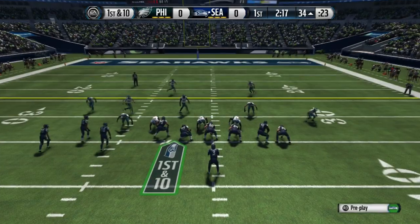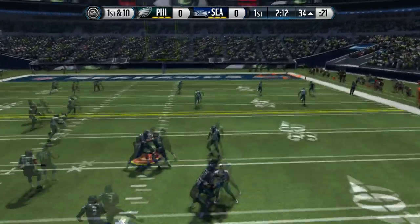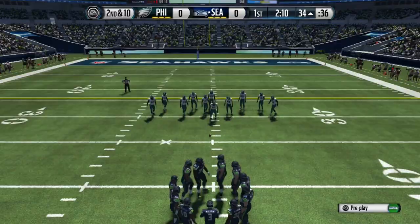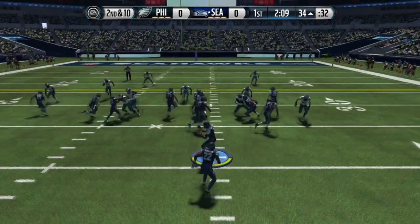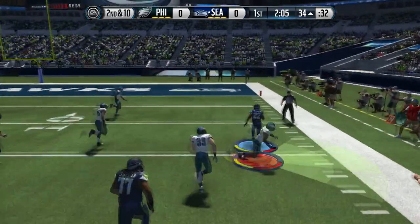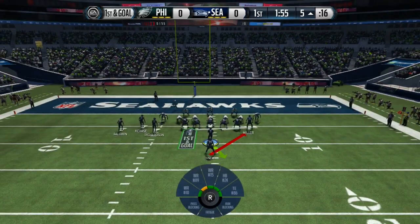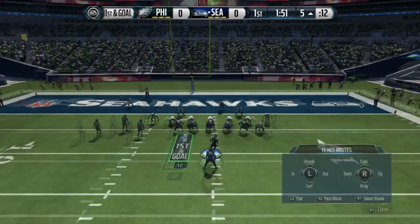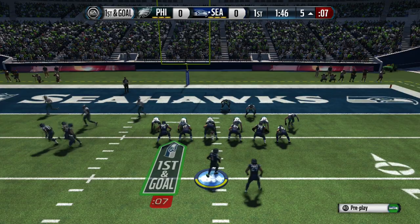Here we go — I'm making my reads, I see that he doesn't have anybody to the outside, I motion him just to see what he does, and we're going to lob it up there but I don't get there in time — that's an overthrown pass. In order for you guys to download this custom playbook, make sure you like the video and request my PSN in the comments. It's going to be available to download for free on Xbox One and PS4.